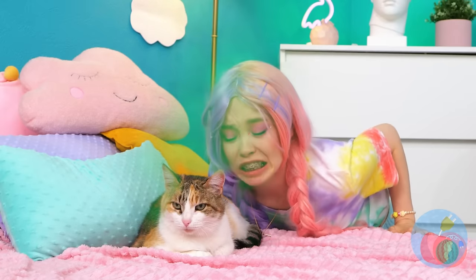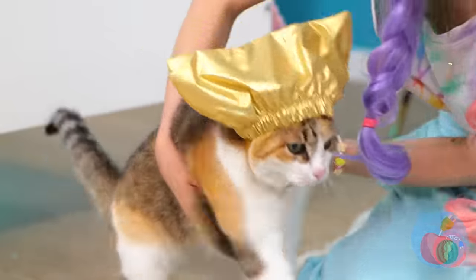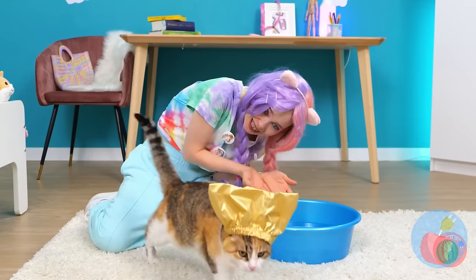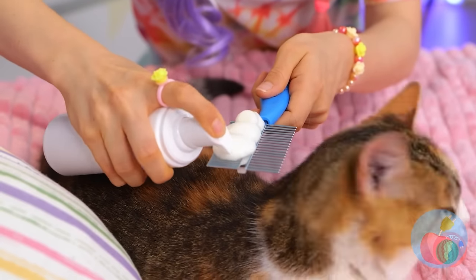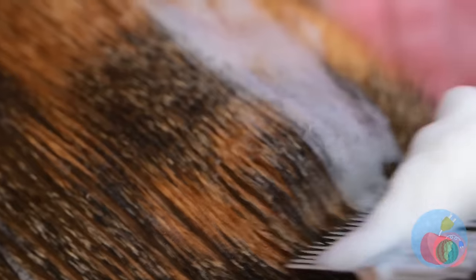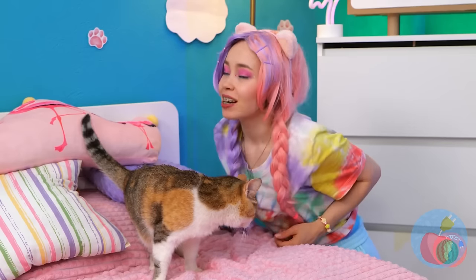Someone needs a bath. Now let's put on your shower cap. Oh, right. Cats don't like water. That's why we've got a special cleaning kit. Add a little foam and comb it into the fur. Now your cat smells brand new.